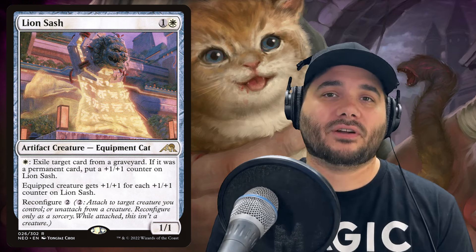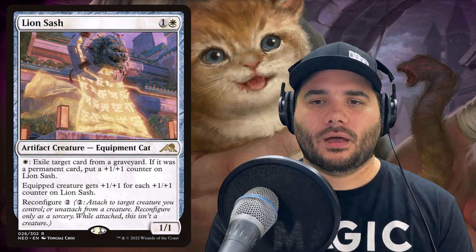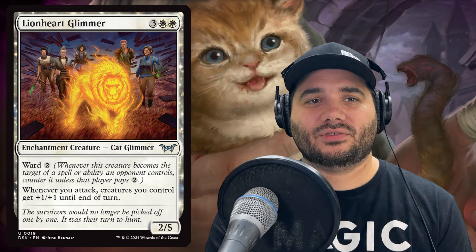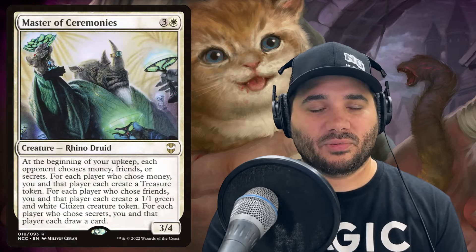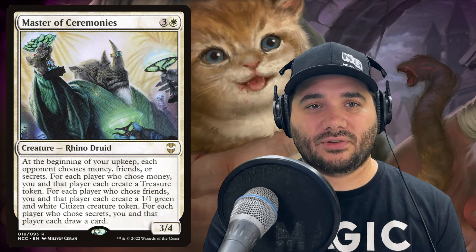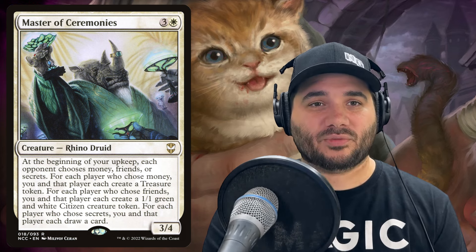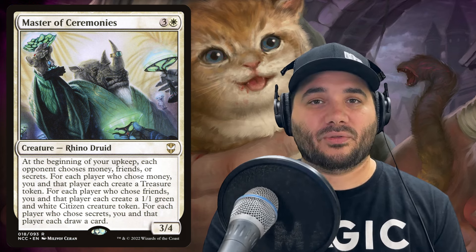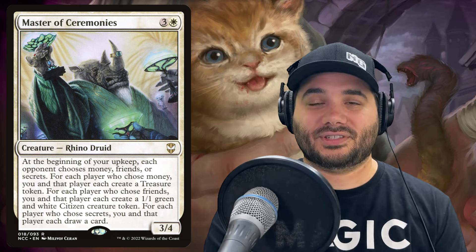Lion Sash is also great when playing against people who want to abuse the graveyard — you can remove stuff you don't want them to recur. Next we've got Lionheart Glimmer from Duskmourn for three white white with ward two. Whenever you attack, creatures you control get plus one/plus one until end of turn. We also have Master of Ceremonies — a super fun card. At the beginning of your upkeep, each opponent chooses money, friends, or secrets. For each player who chooses money, you and they both make a treasure token. For friends, you both make a 1/1 citizen token.